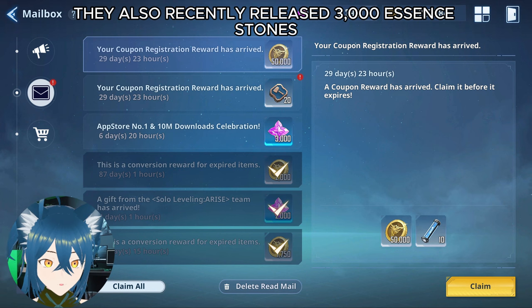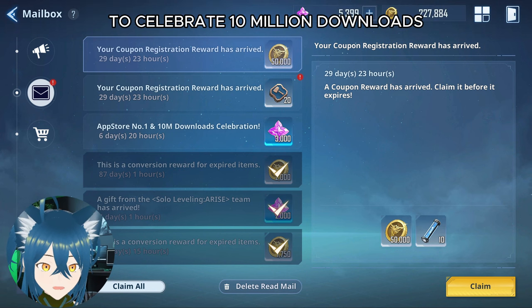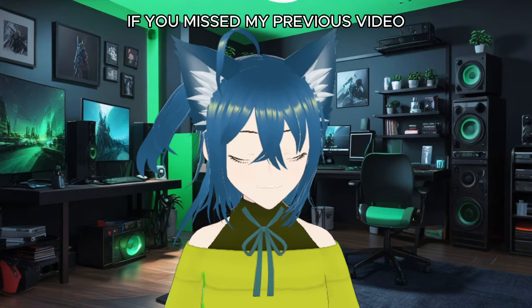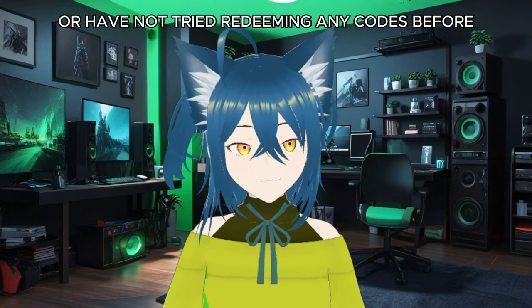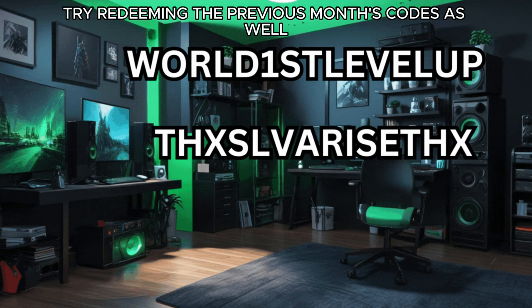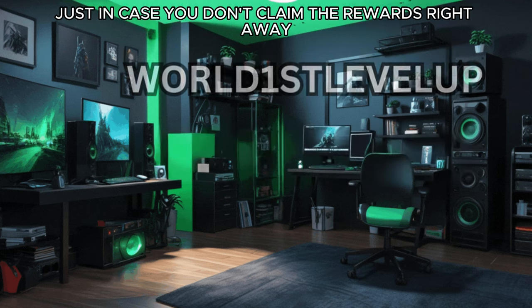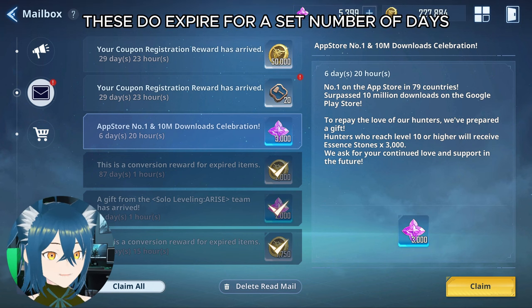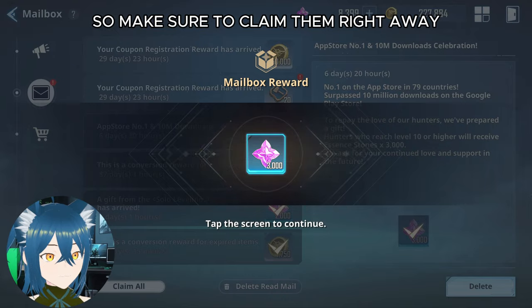They also recently released 3,000 essence stones to celebrate 10 million downloads, which is pretty generous. If you missed my previous video or have not tried redeeming any codes before, try redeeming the previous month's codes as well — I hope they still work for you. Just in case you don't claim the rewards right away, please note that these do expire for a set number of days, so make sure to claim them right away.